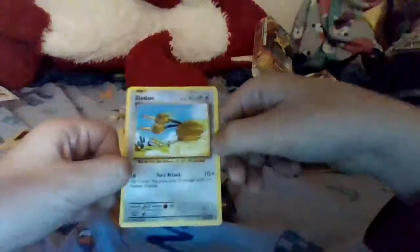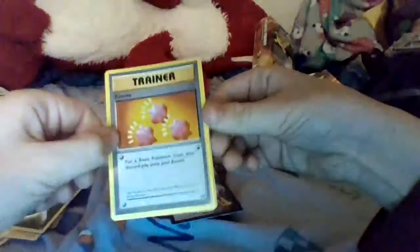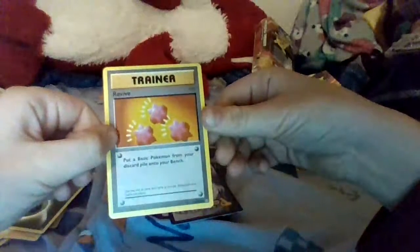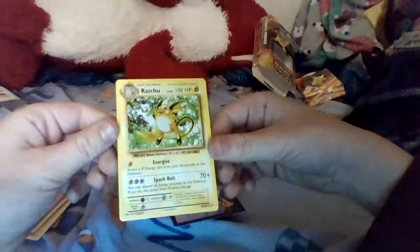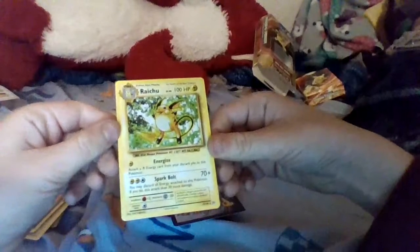Oh yes, we got Electabuzz — I've never got this guy, so for rarity I'm putting him there. I already got this one. Dodrio, another energy. We got another Magnemite, and we got a Tangela. Oh, I've actually never got this one — Revive! Put a basic Pokemon from your discard pile onto your bench. That's cool, I like that. We got Raichu — it's actually pretty good, it has 100 HP.